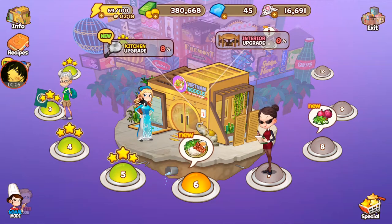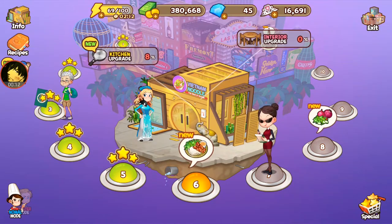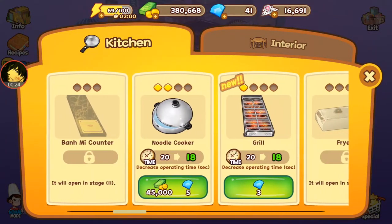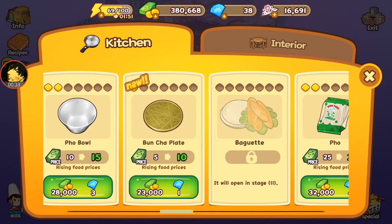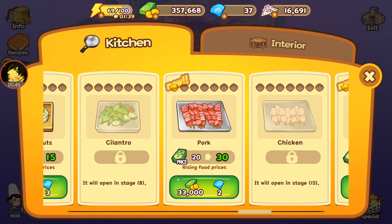We've done levels one through five, now let's look at level six. It looks like we're getting some new items, so let's go to the kitchen. We have a grill — let's upgrade the grill slots to two, upgrade the speed to 18 seconds. For the boon cha plate, let's upgrade the price from 10 to 15, and upgrade the cost of pork as well.